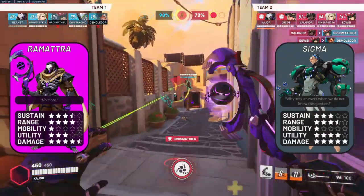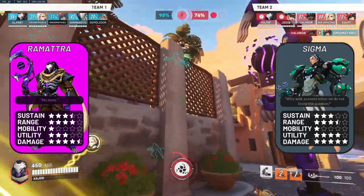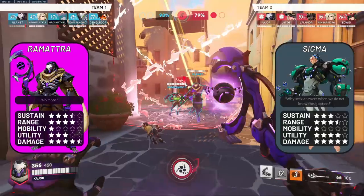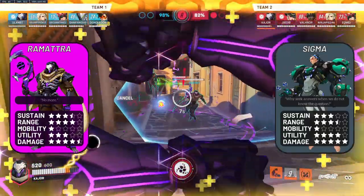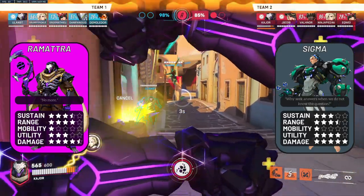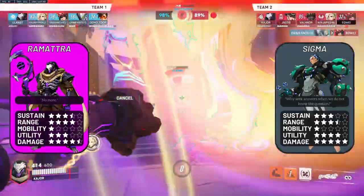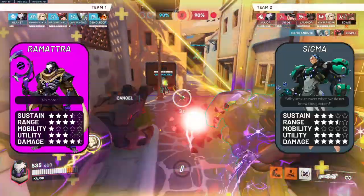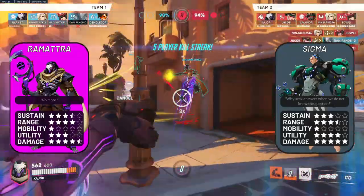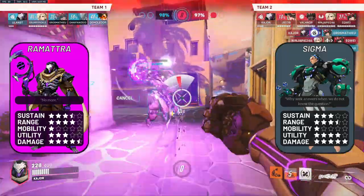Ramattra versus Sigma — another favourable matchup for Ramattra. Sigma's only two upper hands are his consistent poke damage from range thanks to his more permanent shield, and that you can't do anything to his Accretion when you're in Nemesis form. Aside from that, Ramattra deals higher DPS than Sigma, meaning you can easily burn his shield. Keep in mind that Sigma's Kinetic Grasp also does nothing against your pummels. I wouldn't be shocked to see a lot of Ramattra on Circuit Royale to counter Sigma, because Ramattra is versatile enough to play from range but also engage in a brawl up close.